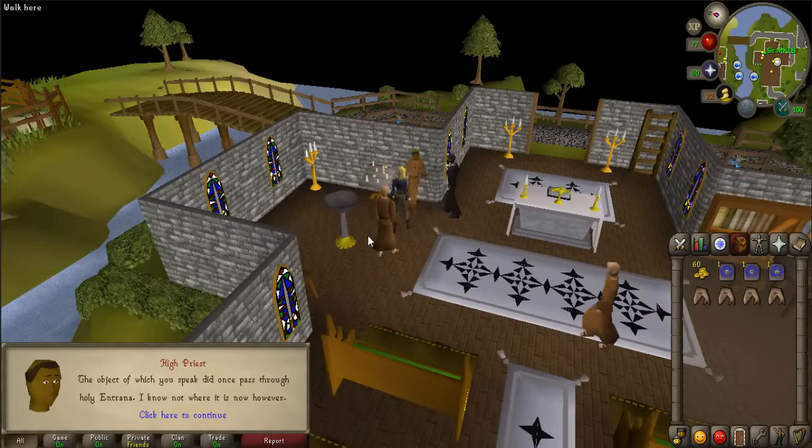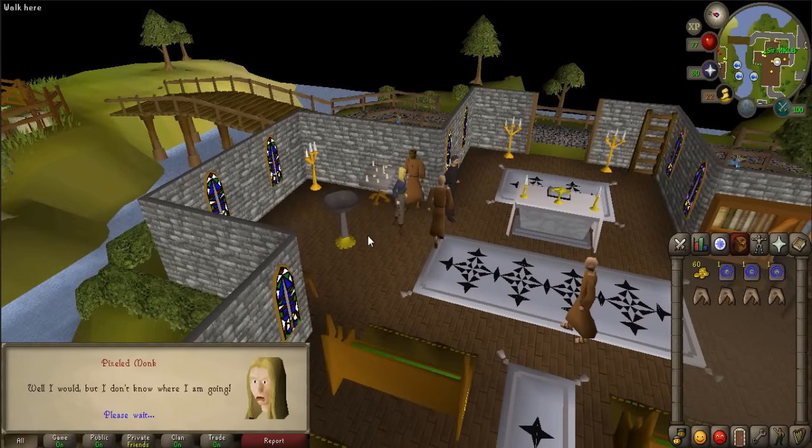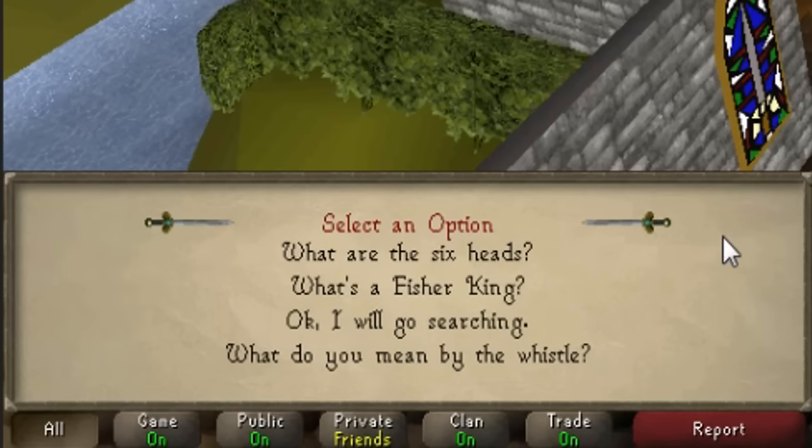Talk to the priest, only to be interrupted by the old crone who says that the Fisher King is in trouble. When asked, say 'Okay, I'll go searching.'